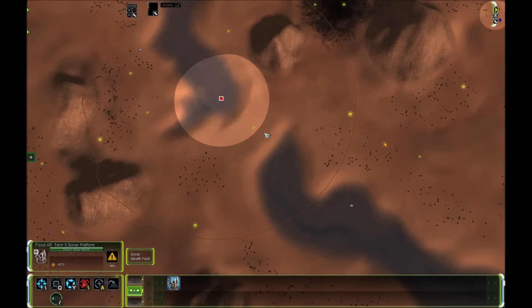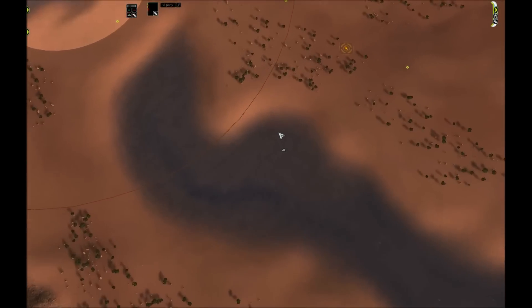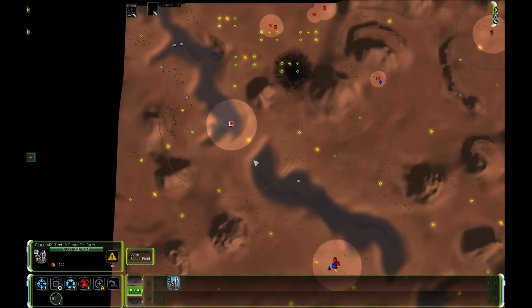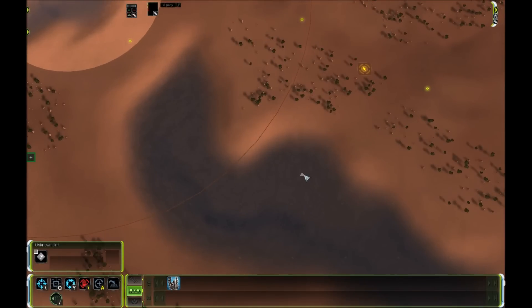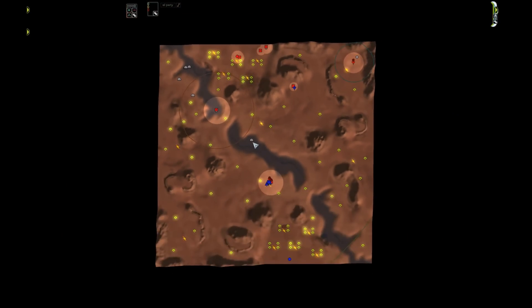This teaches you that the water doesn't have to be connected for sonar to work. I place a ship here and the top water is clearly separated from the middle water by a land bridge — they're not connected — but the sonar still identifies the ship. It's unrealistic, but it's how this game works.